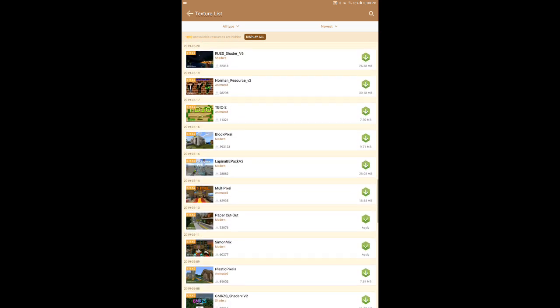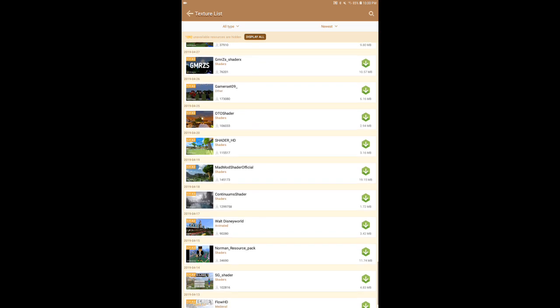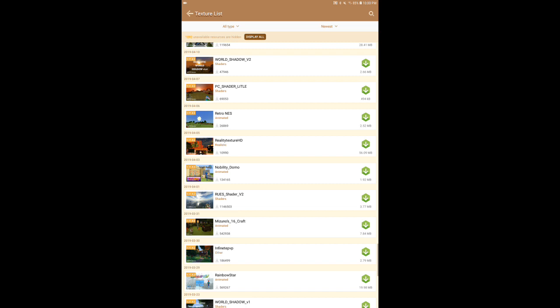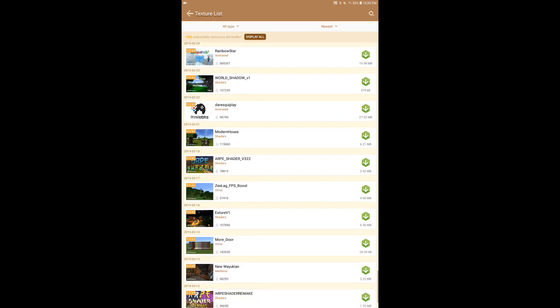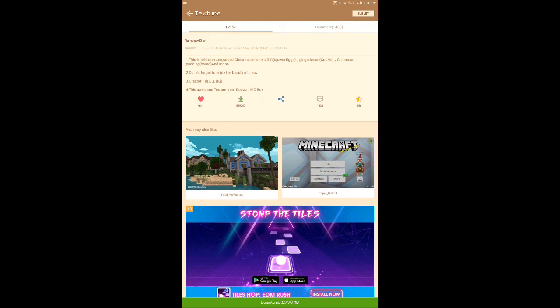Let's go to the texture section in MCPE Master — you can see there are lots of texture packs to choose from. This is just a tutorial, so let's pick 'Rainbow Star,' which is a really good one. As you can see, 4,641 people love it and 640 didn't like it.